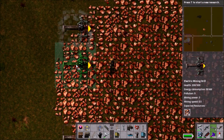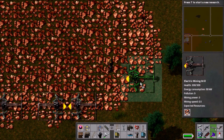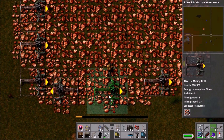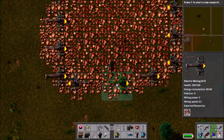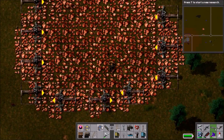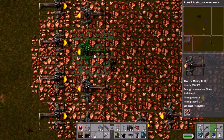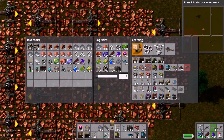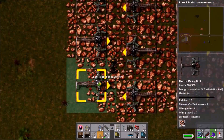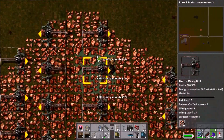We start putting in our mining drills now, working out the spacing. It comes out a bit weirdly — in order to get even coverage without wasting mining drills too much, I end up with a gap of two between the mining drills feeding into two sides of a belt, but then a lot of gaps of one between drills next to each other. Maybe I should have had the columns going horizontally instead of vertically, but it's done now.